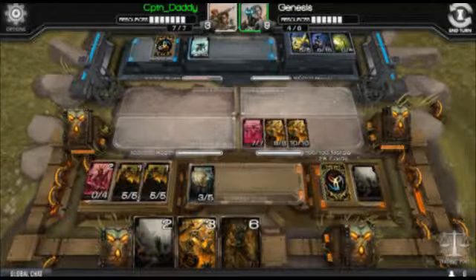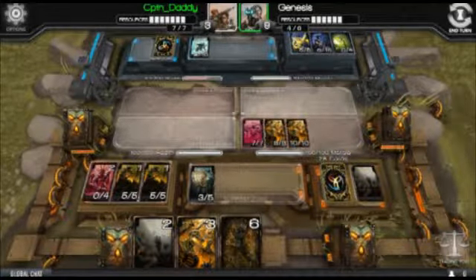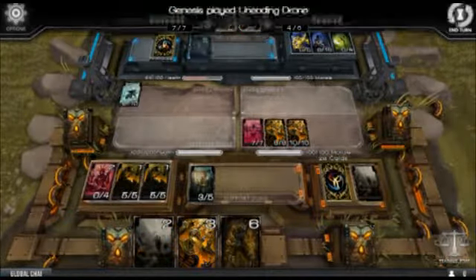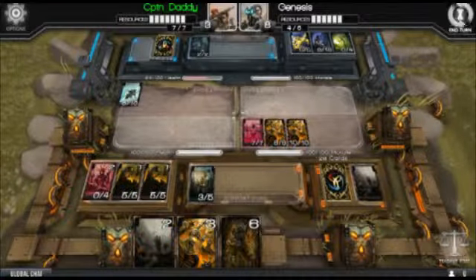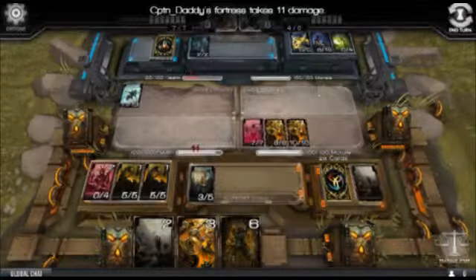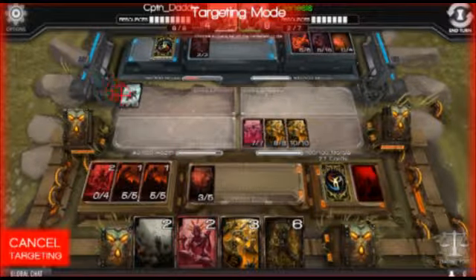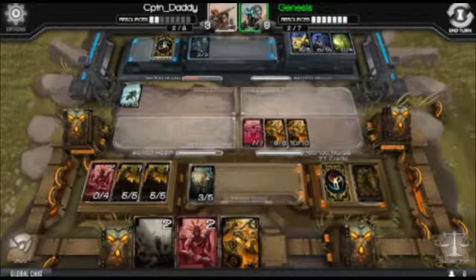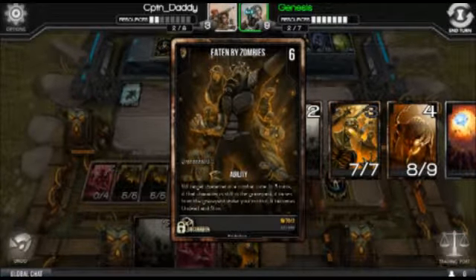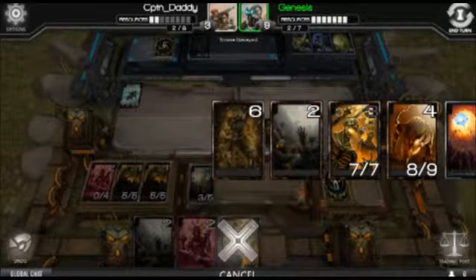I'm not going to use Ritual Master's ability this turn, just because I don't want to get rid of this card — I'm probably going to need it. So I'm going to end the turn. He's now going to hit me, because he has Flying, so you can't block him normally. What I'm going to do is use Eaten by Zombies to kill him. What Eaten by Zombies does is it kills him, and if he's in my graveyard by the end of the next turn, he gets raised from the graveyard under my control.